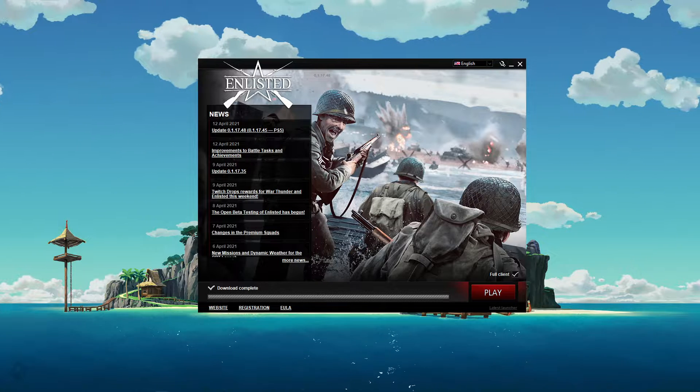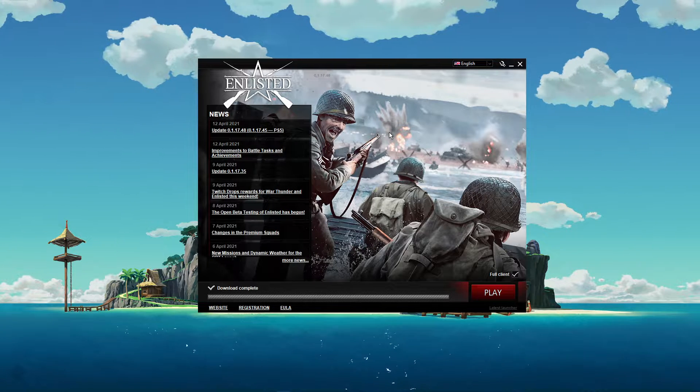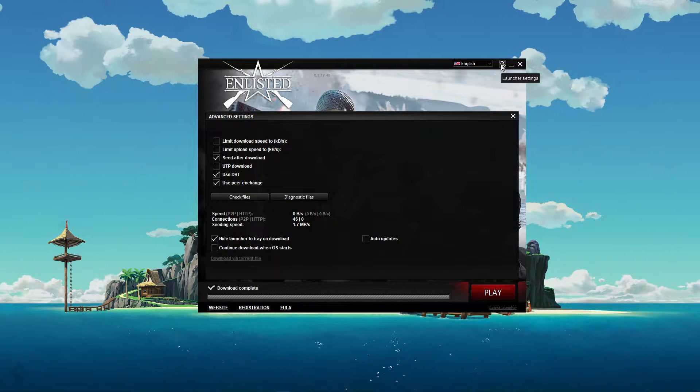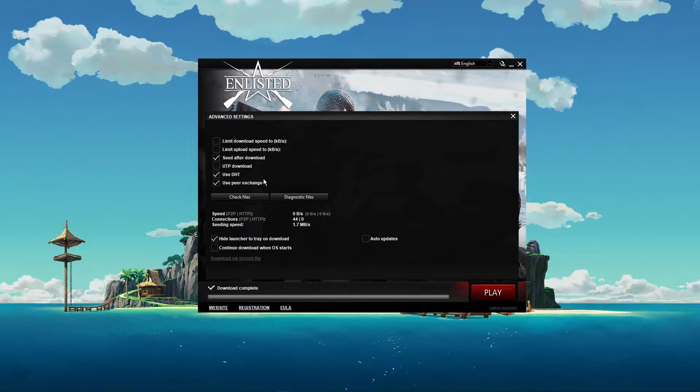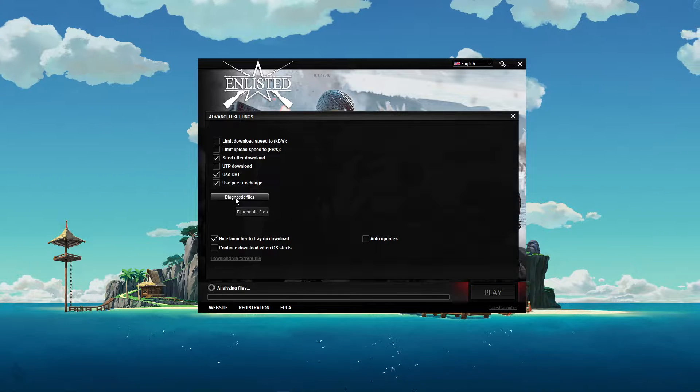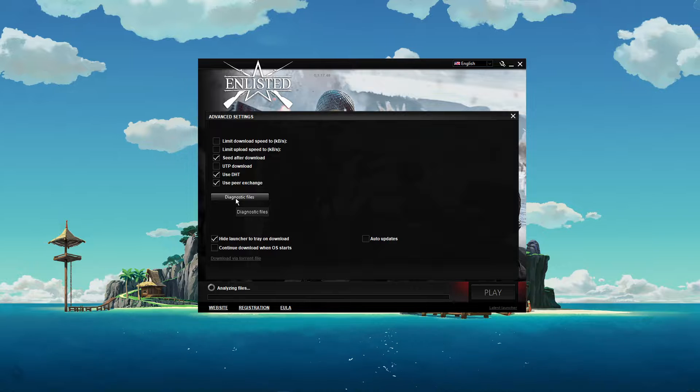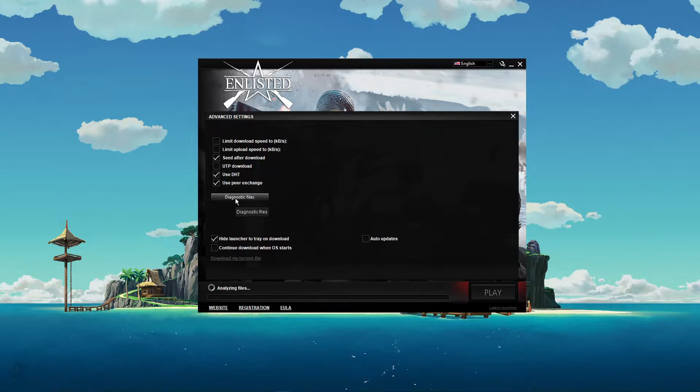First, make sure that your game files are up to date and not corrupted. In your Enlisted launcher, select the wrench icon in order to get to your launcher settings. Here, click on Check Files. This will take a minute to re-download and reinstall any missing or corrupted game files.